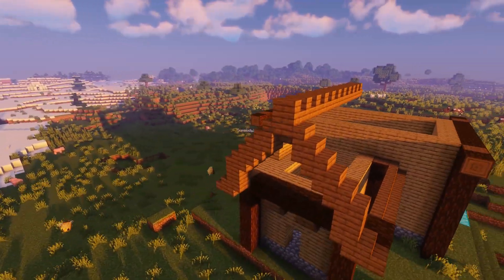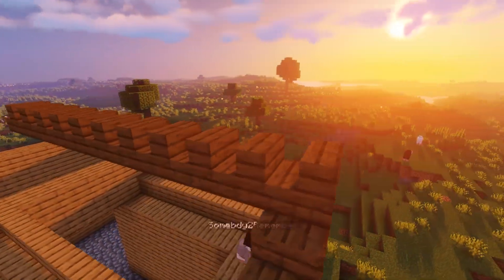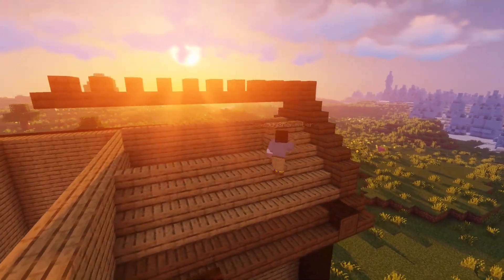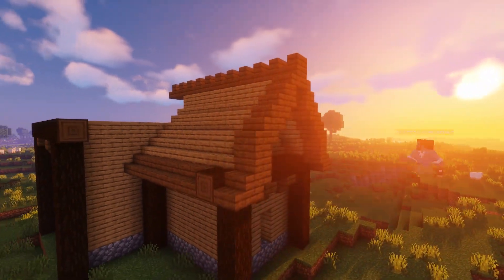The great thing about this is we're doing it with just a couple of basic blocks — oak and spruce, then cobblestone, a little bit of andesite, then whatever is needed to craft some of the interior stuff, like a little bit of wool for a painting and a little bit of iron for a smithing bench. Small stuff like that — it doesn't take a ton.